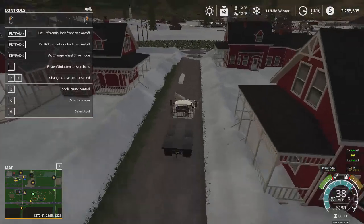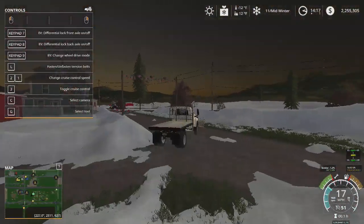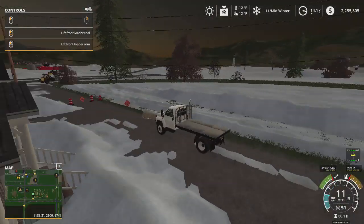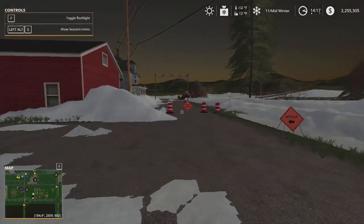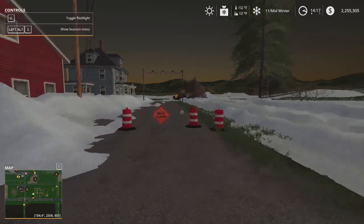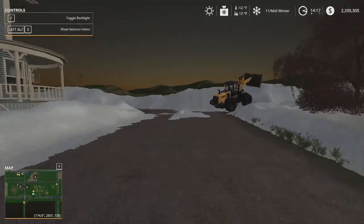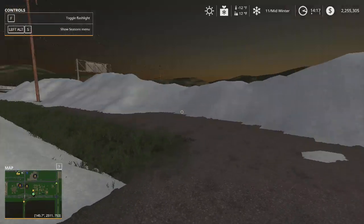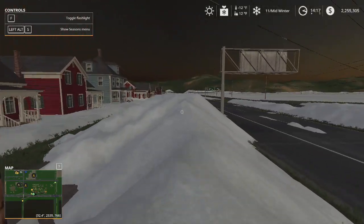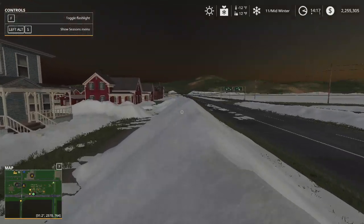I gotta say this V-plow is a beast. It does suck that Machine Modding took forever to release it and then I had to have Expandable Modding help them - that is so funny these days. Here's kind of where it starts - it's the outer lane towards the interstate. Just look at the snow pile; this is all the snow we pushed over from the interstate. We actually left some on the other side, so obviously this road is closed, nobody can use it.